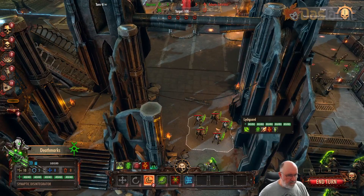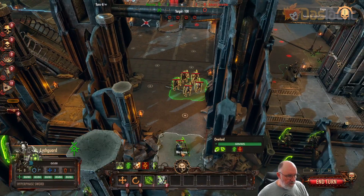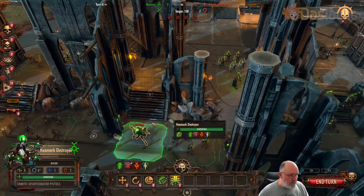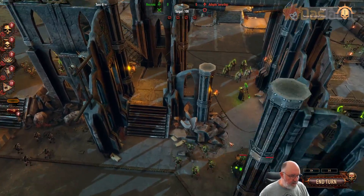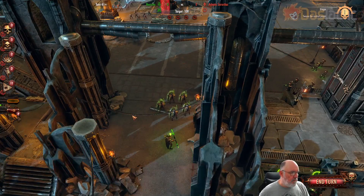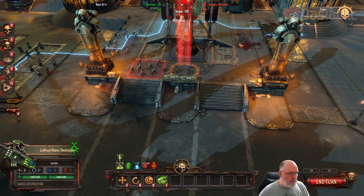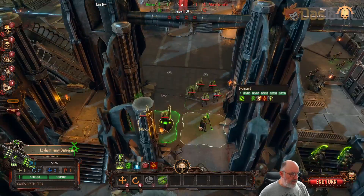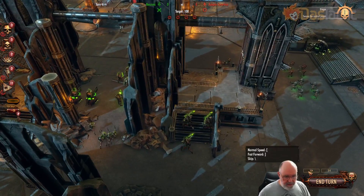We have another Death Mark — one of our long-range units. I'll give it explicit orders to fire, pressing O and firing across here. Through the middle we've got the Lychguard, so I'll move these up slightly. We have an Overlord as well — I'll move it up and let it do its own thing. More Death Marks. The Locust Heavy Destroyers — I'll move this one up as well. It's a bit short range at 48% with them behind full cover, but I'll take the shot.